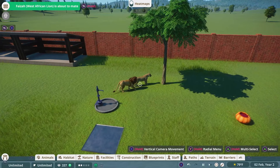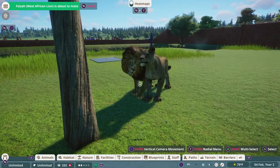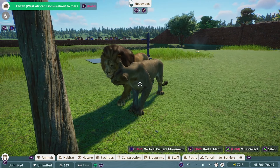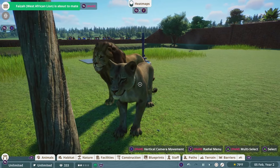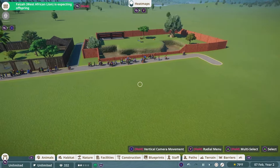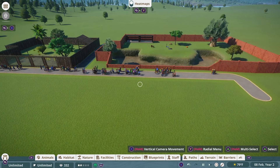If you have happy animals you'll be rewarded — check out that notification in the top left: the lions are mating and will expect offspring soon. Usually it takes about a year of in-game time for most animals to have a baby after mating. Now we'll have a baby lion cub on the way. Two lion exhibits down, one to go — the next one will be much more advanced.